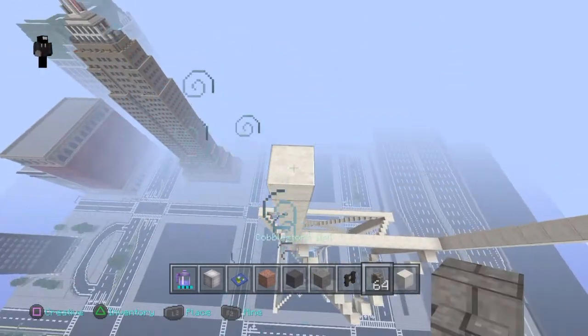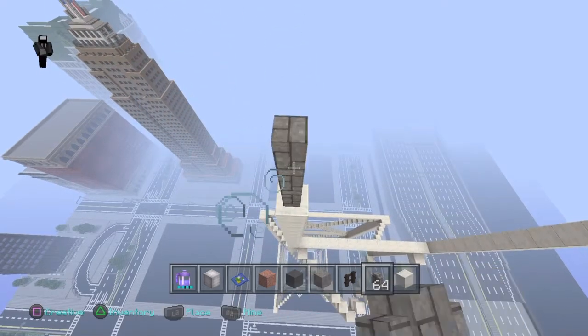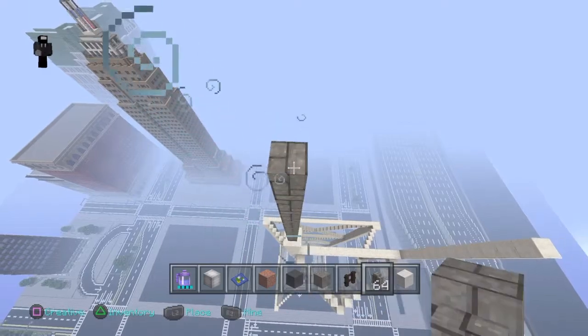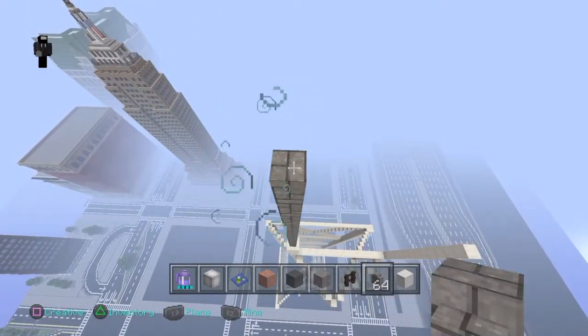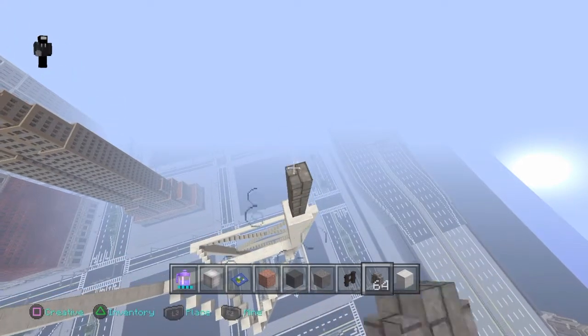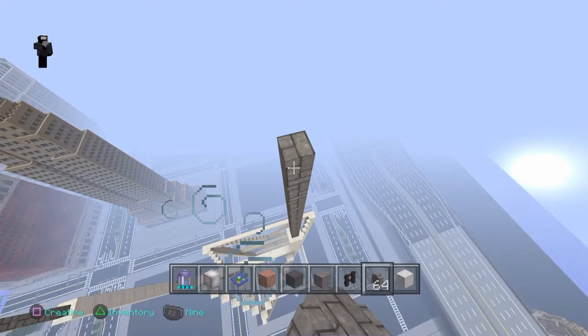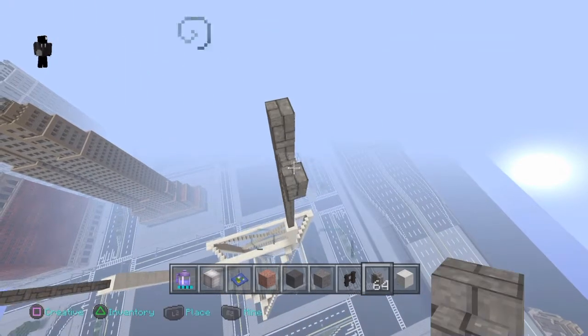Now get out your cobblestone walls and do the same thing — go up 13 blocks on this side, 1 through 13. Then do that over here on the other side as well, 1 through 13.